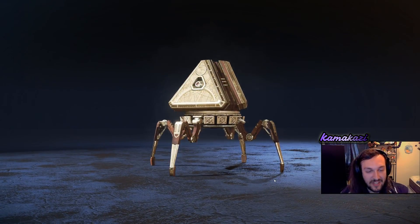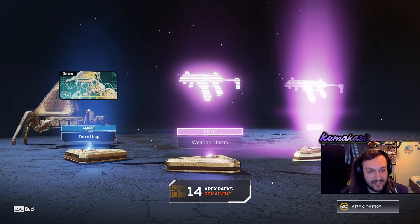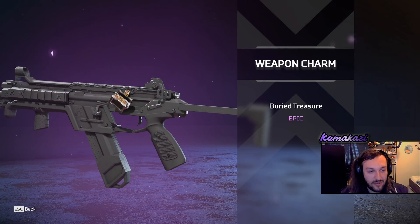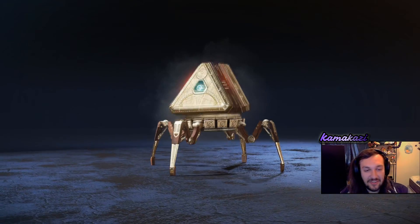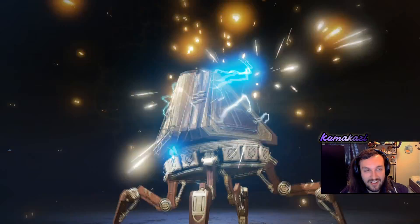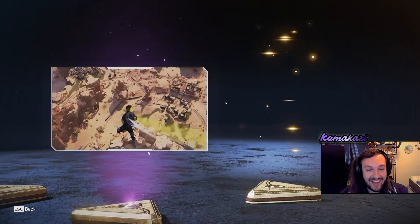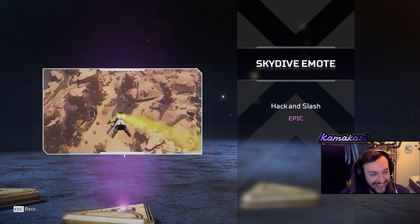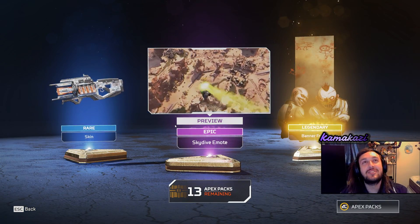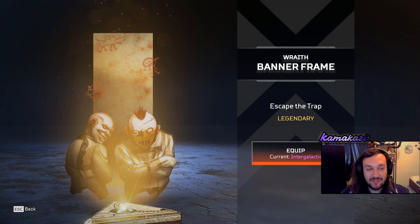Alright, let's go for another one. Let's get that Wraith skin. Two purples. I'm calling it now — the Wraith skin and the Revenant skin are going to be at the very end. I don't know what the purples are for this one. Oh hell yeah, I got the sword! Anime boy. He's such a weeb. I swear his heirloom better be a katana. And then I got a Wraith banner frame.